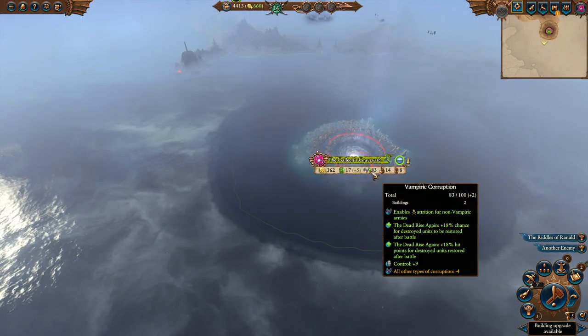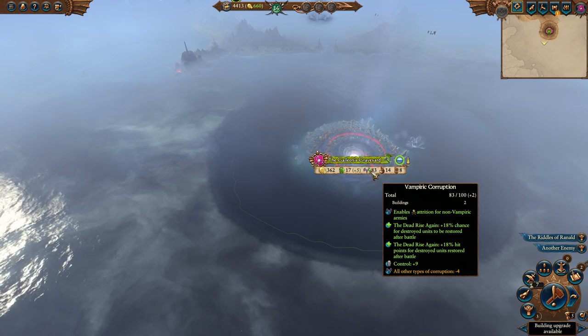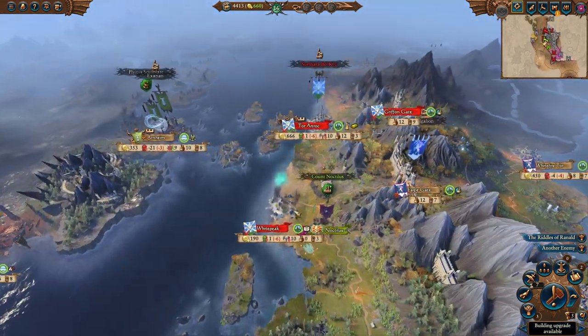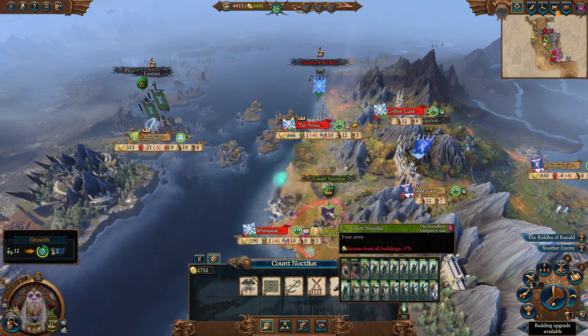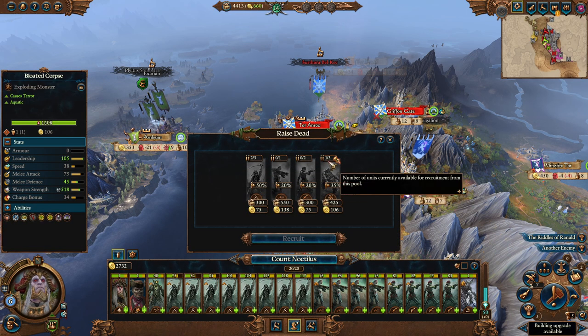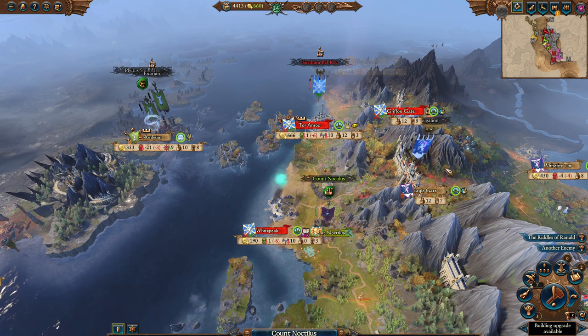The Vampire Coast has Vampiric Corruption which gives various bonus points, and they now have the dead rise again mechanic, meaning once a battle's over there's a chance for your dead units to be resurrected. This actually applies to the Vampire Coast's more infamous units - the Bloated Corpse, which explodes doing a massive amount of damage. Now there's a chance you get it back, which is really handy early game and a very nice buff for this faction.